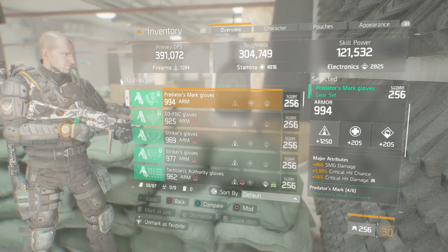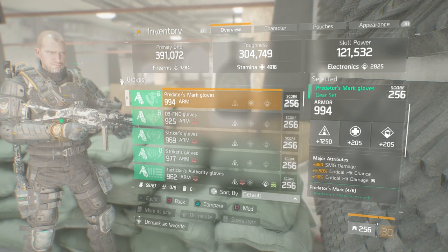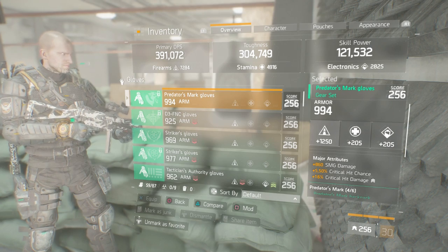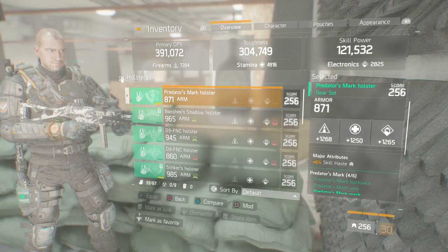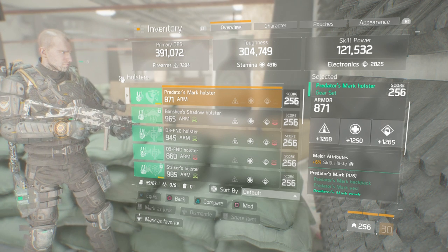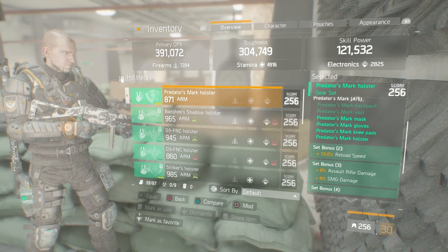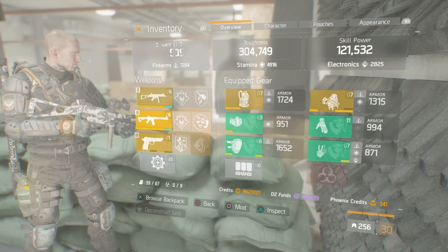My gloves: 1250 in Firearms, nice base armor roll, and I got the trifecta on what you want on any pair of gloves no matter what they are — whether they're Savage, Skull MC gloves, whatever you're running. You want the weapon type you'll be using — in this case SMG — with crit hit chance and crit hit damage. The holster has decent rolls across the board: 1268, 1250, and 1265, and 6% skill haste. I feel the 6% skill haste is a little more payoff than just having the 8000 health, though health or reload speed is also very viable. Another first aid self-heal on the holster.